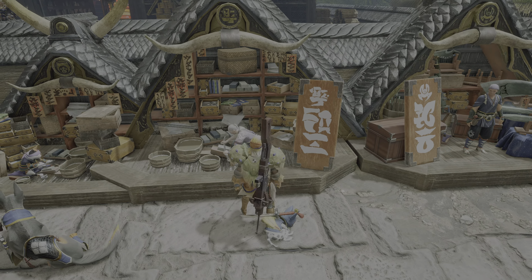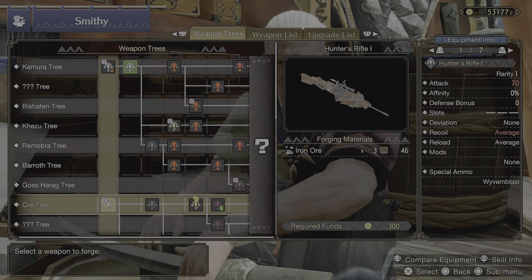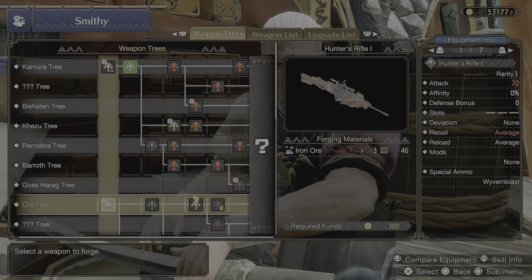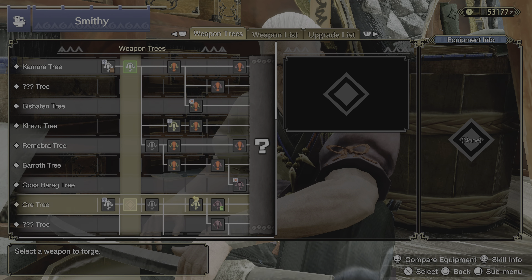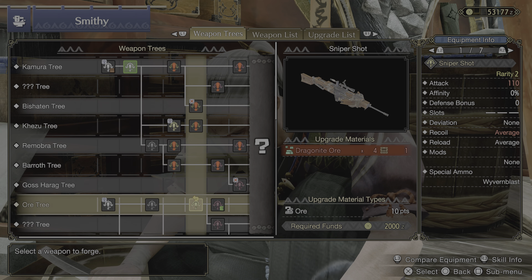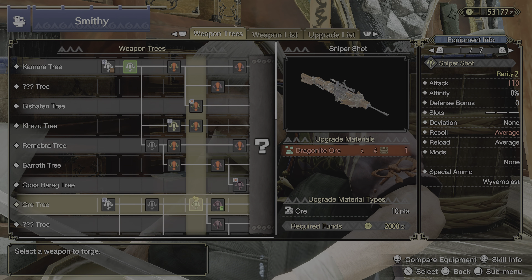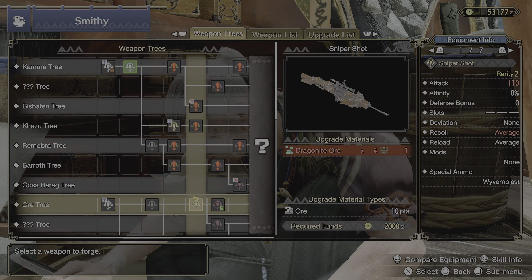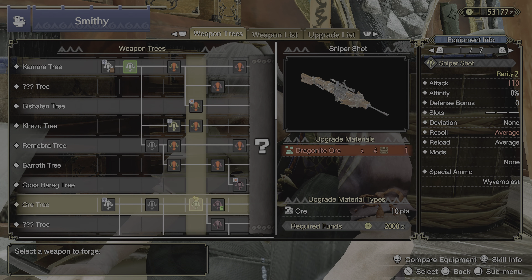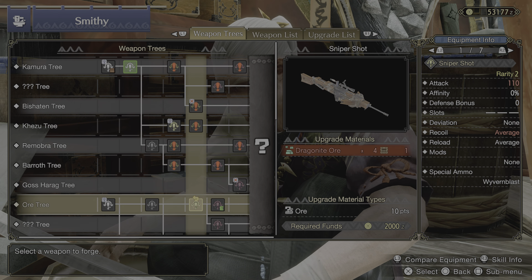I'm going to show you guys the Jaeger Light Bowgun right now. It's in the ore tree — look how easy it is to make: three ore, an Earth Crystal, and Dragonite Ore, which can be found in the volcano right after you unlock the first fight there, which is Magnamalo. You don't even need to defeat Magnamalo — you can just start the quest, run around, collect all the ore from the ore spots, and get what you need. I got all the Dragonite Ore in just one visit to the volcano.